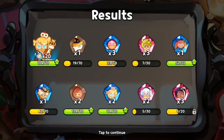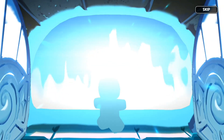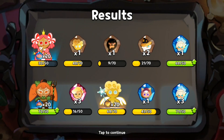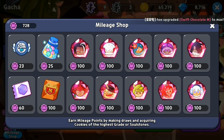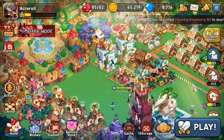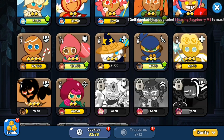I wouldn't recommend you guys using all your crystals on summoning, because you're going to need the crystals to build your stuff. I guess I'm going to do one more and call this video quits. This is actually bad — yikes. I can buy seven shards of Dark Choco Cookie, I don't mind that. Let's go to cookies right now and scroll down.